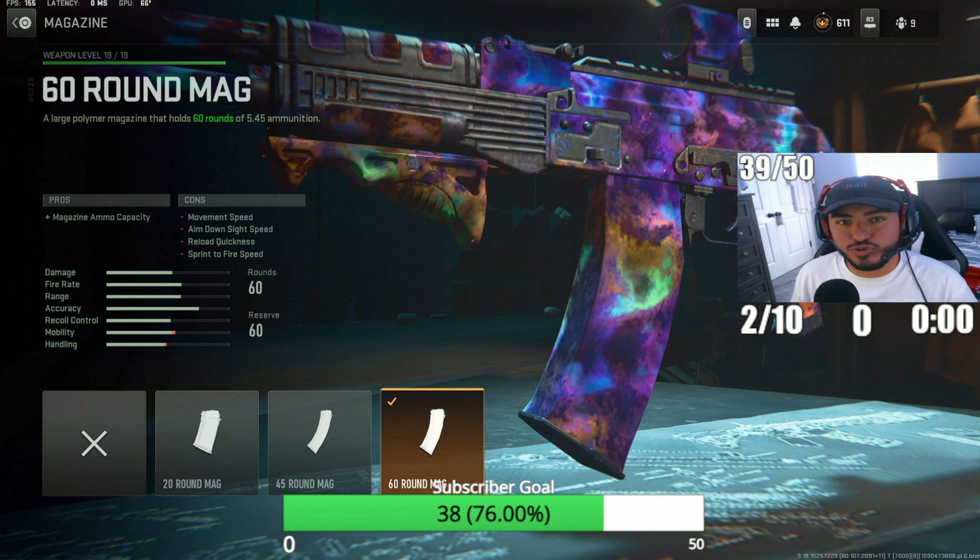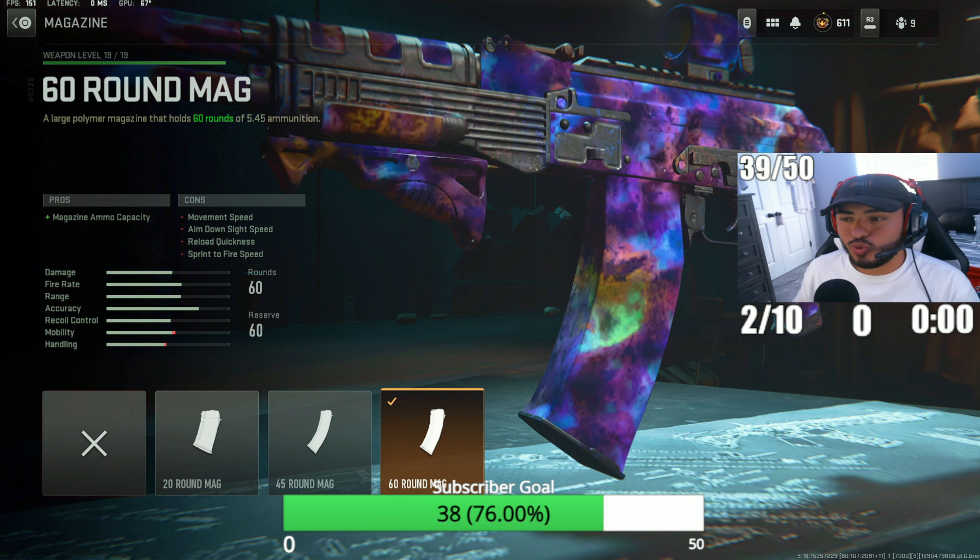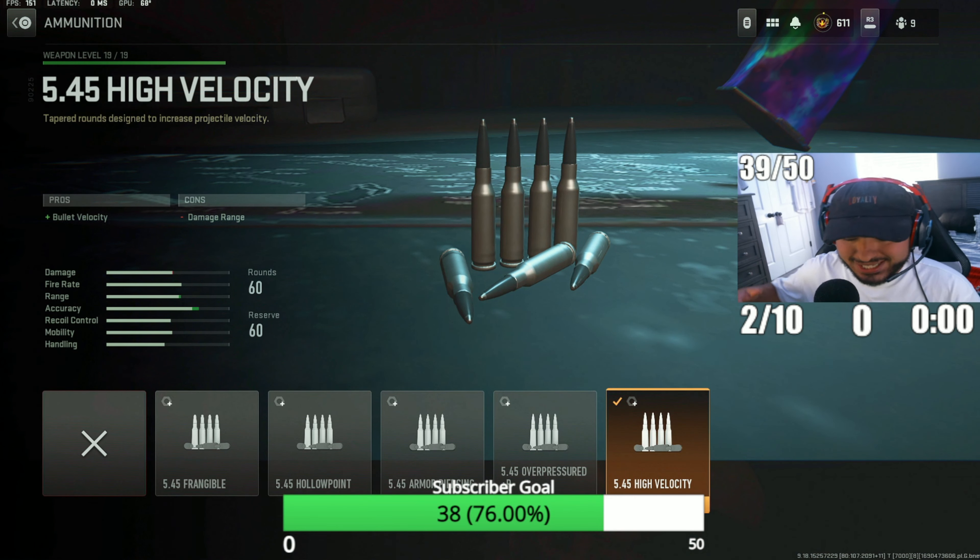Starting with the first attachment, we've got the 60 round drum mag for the Kastov 545. I like to have a lot of extra ammo when going after squads on Vondel and Al Mazrah.